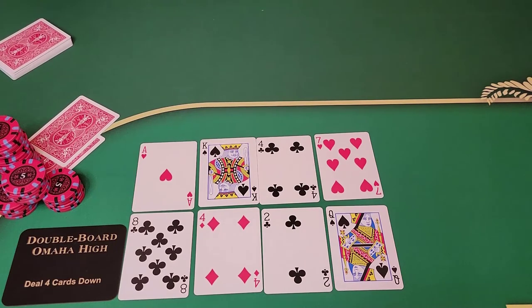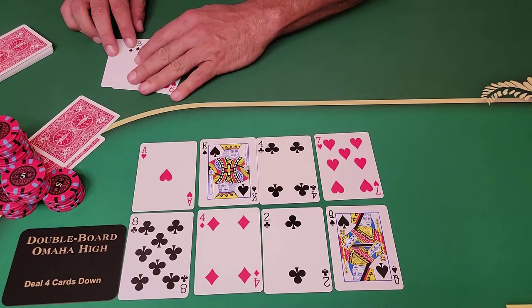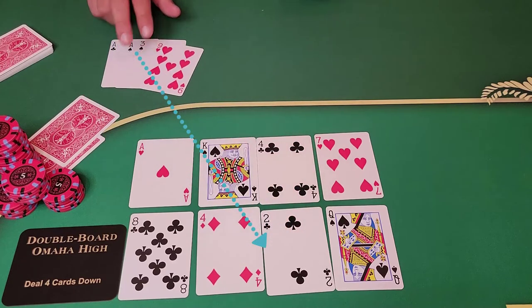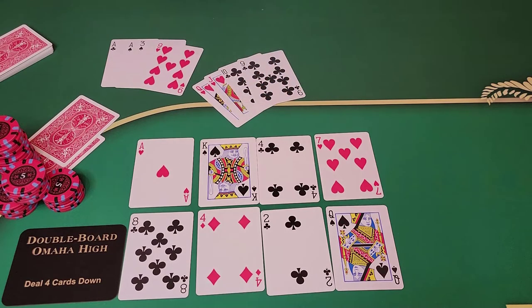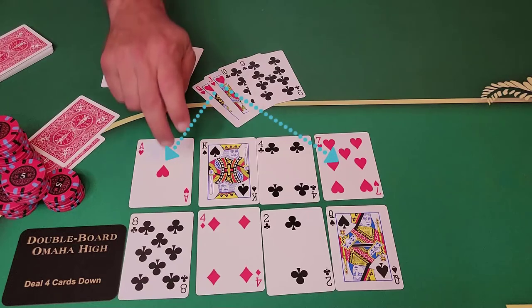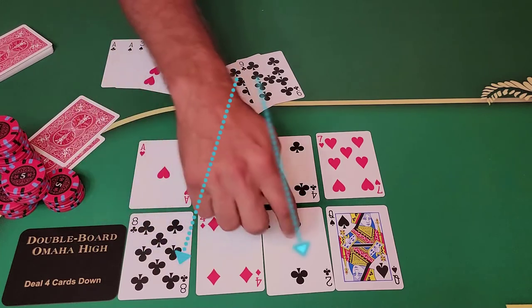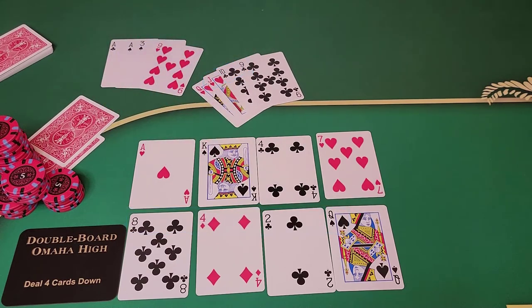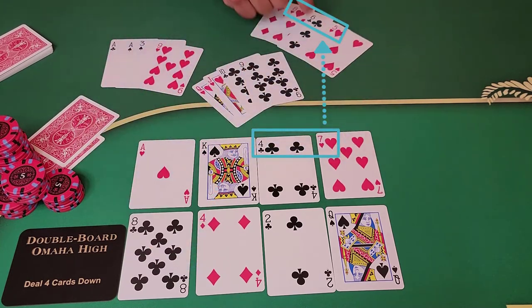Here's the turn card — it changes the board dynamics a lot. I'm going to stop the action and bring over the three hands involved to show the dynamics. We have pocket aces for a set of aces on the top board and a nasty little wheel draw on the bottom board with that ace-three. We also have a double wrap — a monster wrap — hearts plus the queen-jack-ten for basically a three-way straight, and clubs and the eight-queen for a flush draw on the bottom. And this guy has a set of eights on the bottom, but with that seven of hearts, he picked up a backdoor straight wrap.